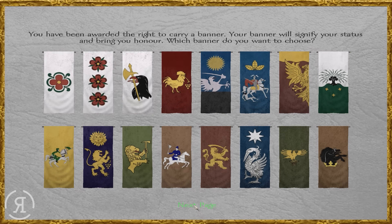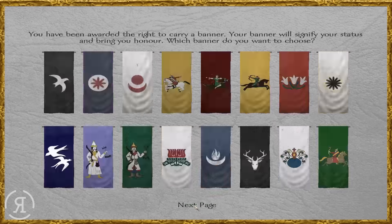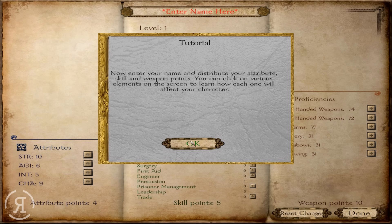Let's try and get a really nice banner as well. We could go for a rooster, but maybe something else... something that is going to represent what we are going to be doing here. What about a lion with a sword? A lion with a sword — yes, let's do that.